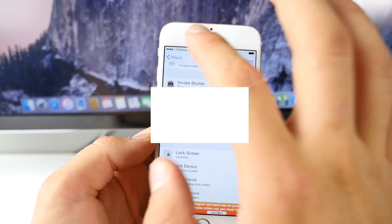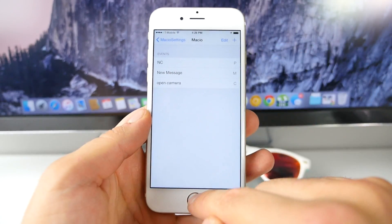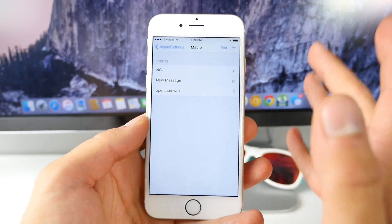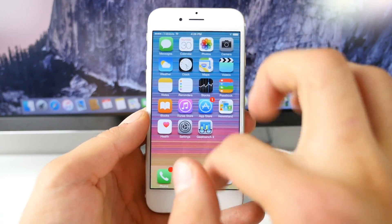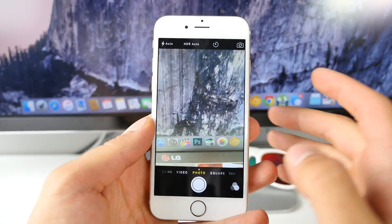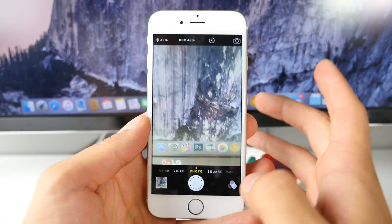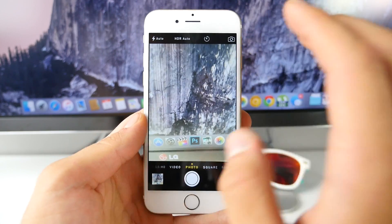After adding that shortcut, it takes effect right away — you just need to respring the first time it asks you to. Now when I go into the keyboard and select C, hold it and let go — boom — you're inside the camera application. It opens the camera and lets you take a picture — a really quick way to save you a lot of time.